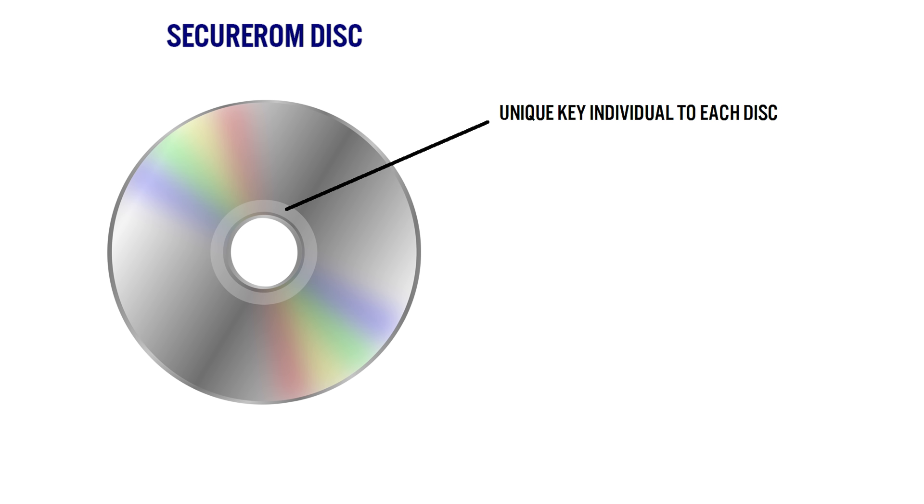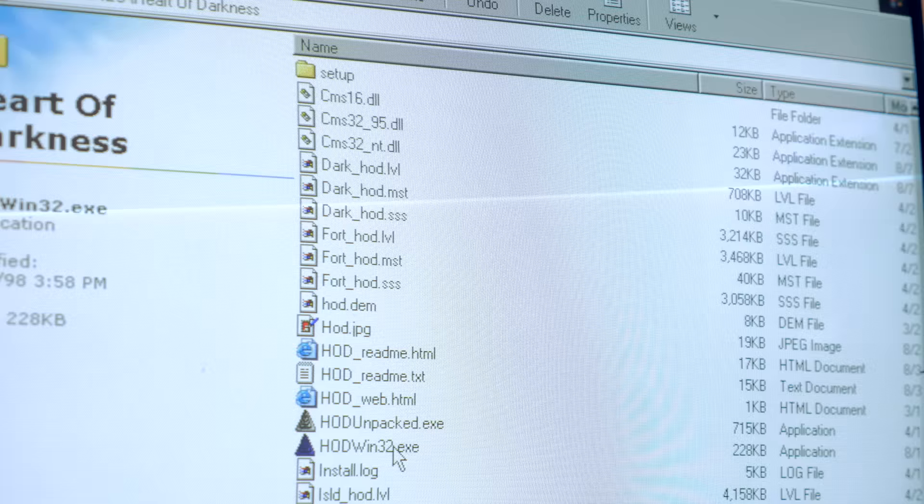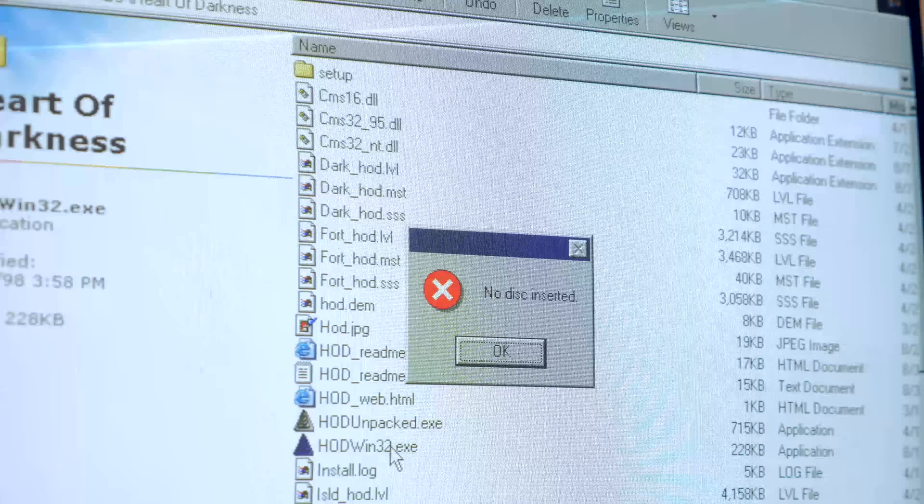The security itself is straightforward. The mastering process assigns a unique key to each individual CD, which is stored in the sub-channel data. This key cannot be copied by a CD burner. When a game is started, it attempts to retrieve the key and use it to decrypt parts of the executable. If the key cannot be located or any other condition fails, then the SecureROM check fails and the disk must have been copied. It's also worth noting that the CD must be kept in the CD drive to launch the game, even though it's installed onto the PC's hard disk. While the method sounds simple, SecureROM was a much more sophisticated system than anything else before it.